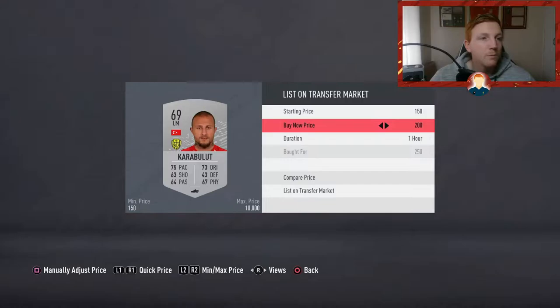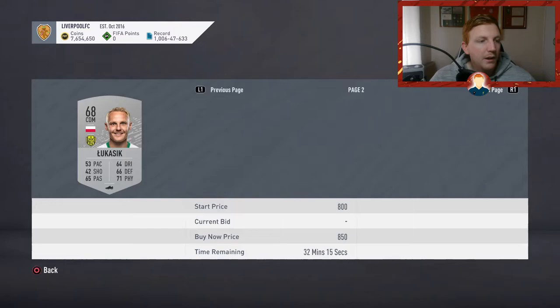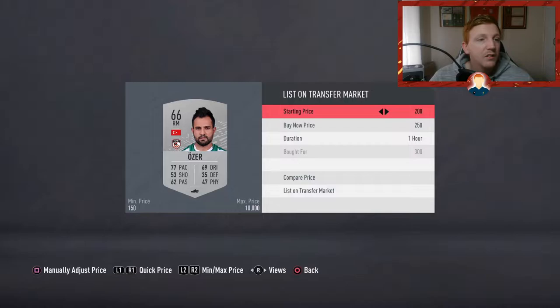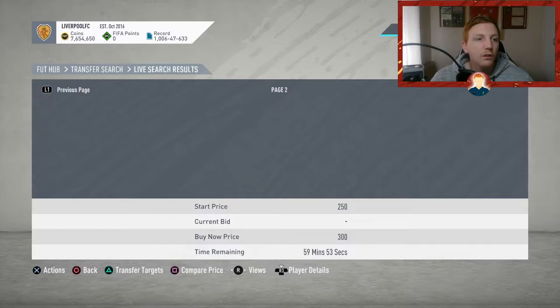We've got this guy here bought for 250 — we're probably only going to get 350 for him but I'm going to list him up for 300 just to get my coins back. This guy at 250 coins looks a little bit better, he's got 500 listed, I'll list him for 500 — that's 200 coin profit. Then lastly this guy we paid 300 for, the cheapest on the market, I reckon we'll be lucky to sell him for 350, which still gets me about 30 coins.